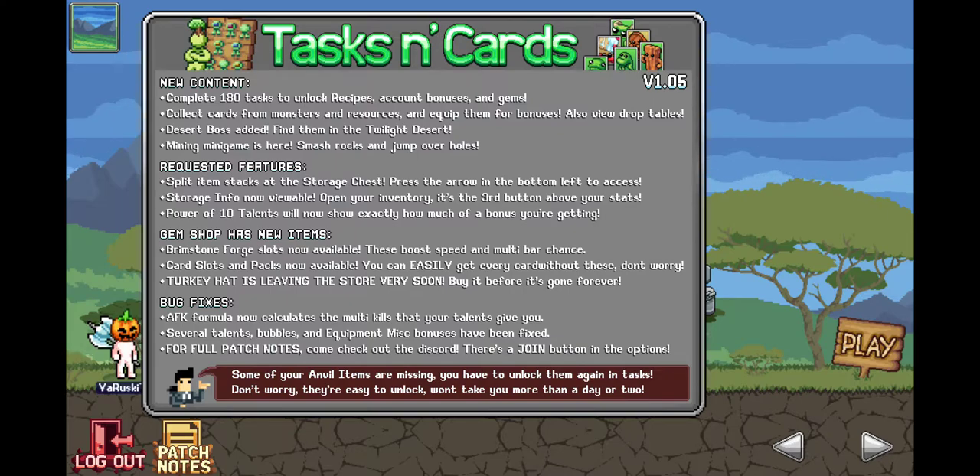Desert boss added. Find them in the twilight desert. Mining minigame is here. Smash rocks and jump over holes.